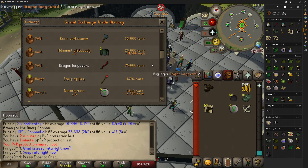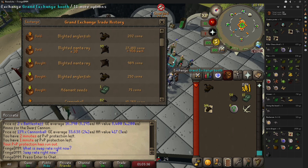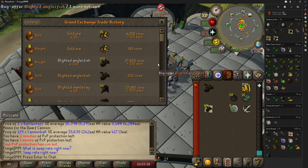We landed some decent drops — a dragon longsword which sold for 75,000, a couple of adamant platebodies, and a rune warhammer. We walked away with 195,000 gold.